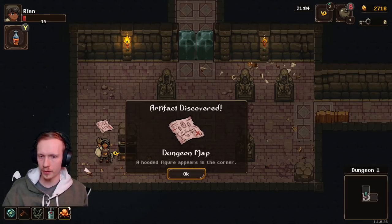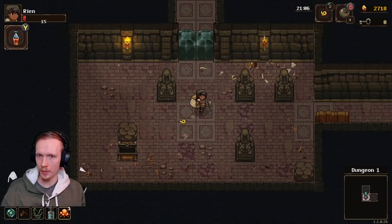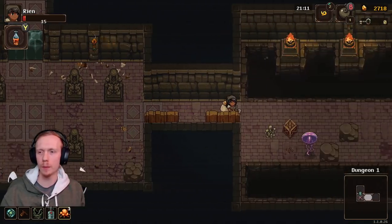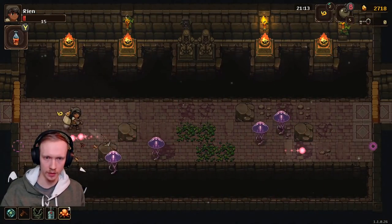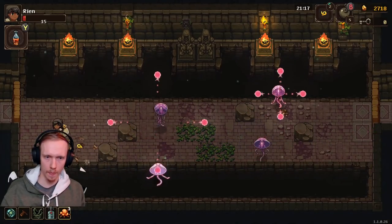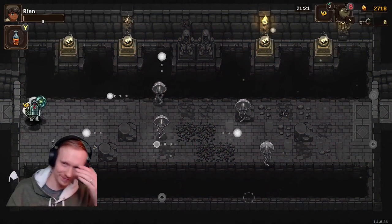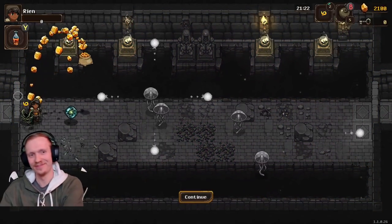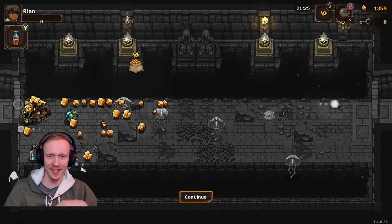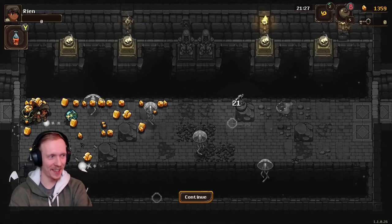There's a dungeon map — a hooded figure appears in the corner. I can't go up there yet, I think you have to unlock something first. Oh my gosh, I feel like this room could kill me. Whoa, whoa, oh no — not like this. It's very like me to die from falling of all things. Ha, oh man, that stinks. Oh well.